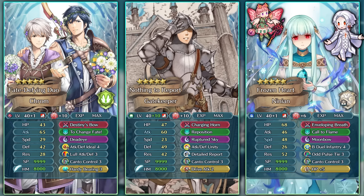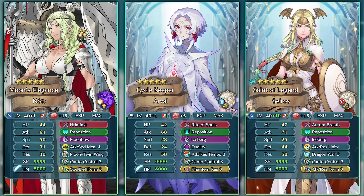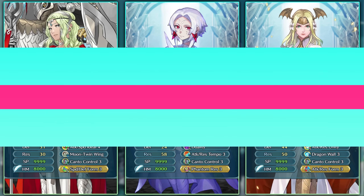A dancer like Ninian could also run Canto Control and be useful in Aether Raids defense anima season. In both Aether Raids defense and Summoner Duels this skill is amazing because so many Canto units can hit and run. Canto Control is particularly helpful in anima season where players use Regen and hit-and-run against structures and your team, and it can stop the Canto of units like Yuri on a cav line.